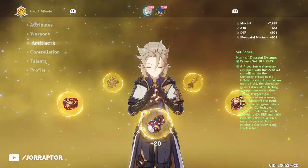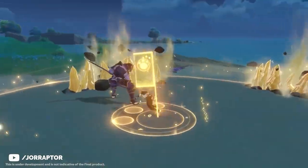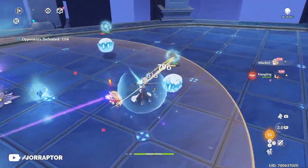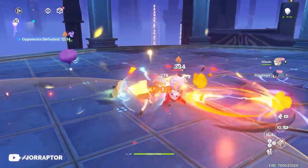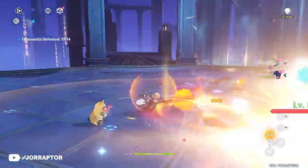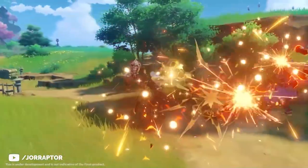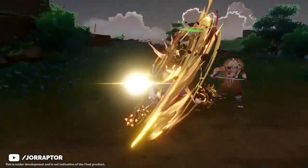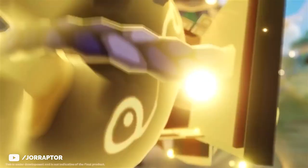The Husk of Opulent Dreams is built for defense-heavy Geo characters. Two pieces boost defense by 30%. With four pieces, your character gains stacks of Curiosity by hitting opponents with Geo attacks in combat, or passively every 3 seconds when off-field. Each stack gives 6% defense and Geo damage bonus, stacking up to 4 times. This works great on Albedo with the Cinnabar Spindle Sword — the sword buffs elemental damage based on defense, and the set gives more defense and Geo damage. Arataki Ito will also benefit greatly, as his burst makes normal attacks deal Geo damage, making it easy to stack Curiosity, and he gains a damage buff from defense.